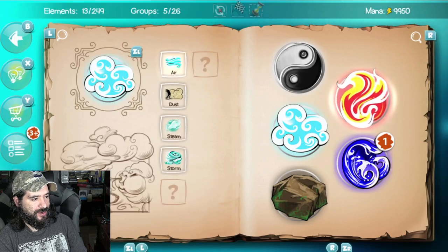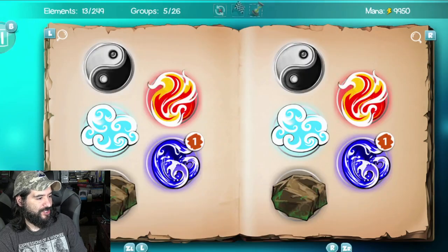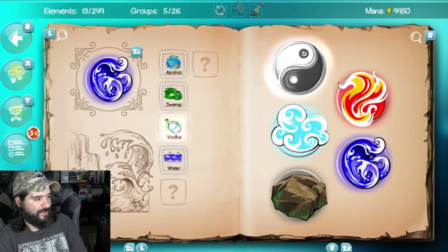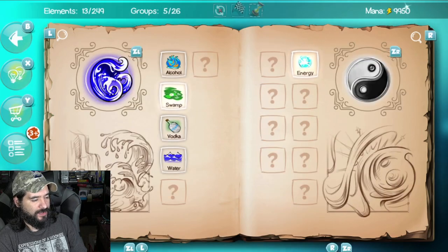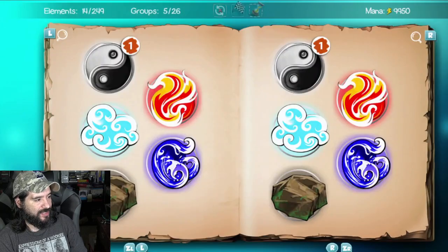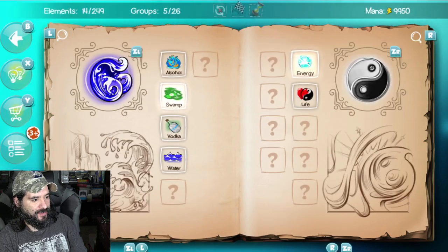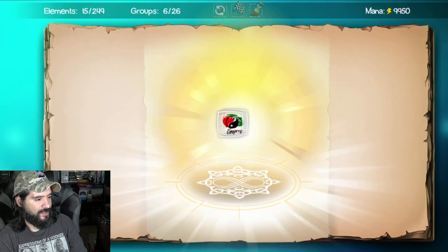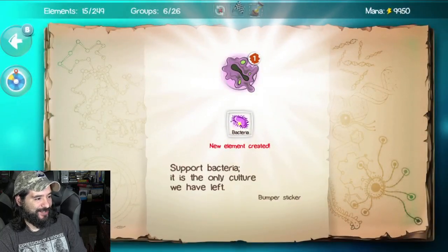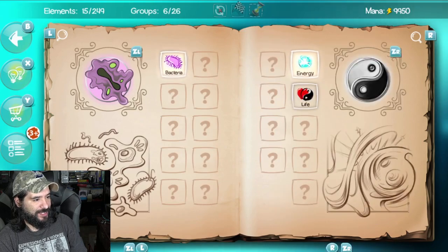Can we do air and fire? I made energy. Swamp and energy — life? So I just created life. Let's do it — bacteria! Okay, so now we have a life form: bacteria.